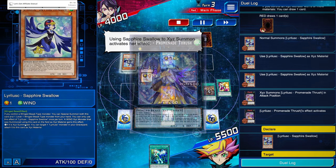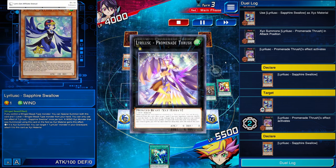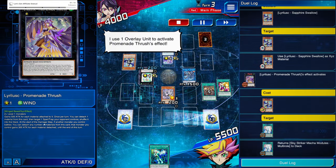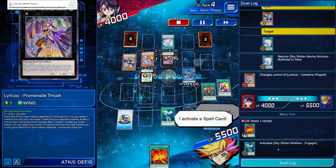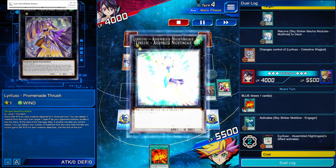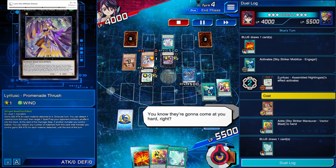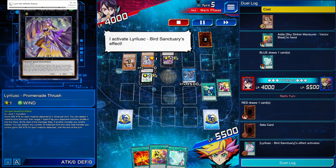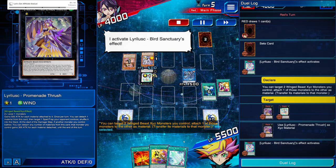They summon Promenade Thrush. Blue activates its effect — you can target Lyralusc in the grave and attach it to this card as a material. Promenade activates its effect and returns a spell back into the deck — they spun it. We activate Engage to draw a card of choice and draw our card off the top. Nightingale ditches to protect itself, keeping the effect to not take damage that turn. We do have Psychic Blade for big damage but can't use it yet — we're going to need to survive this turn and we're solely relying on Shizuku's ability to lower attack points. We've got 5500 life.